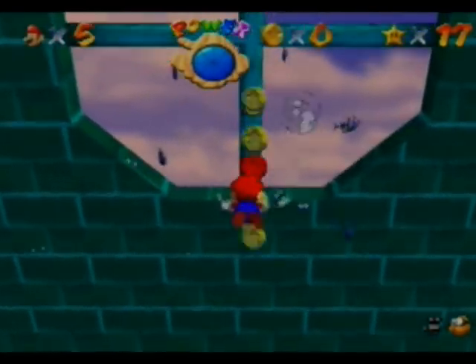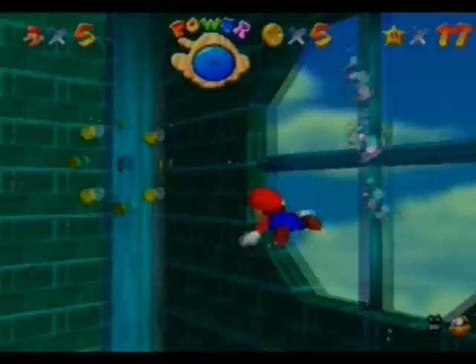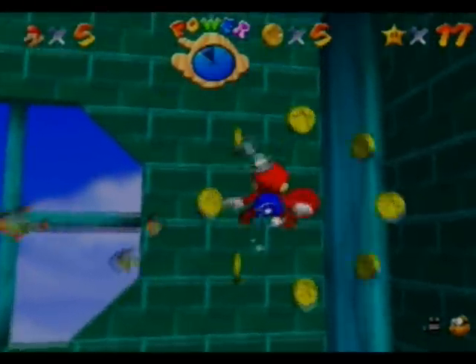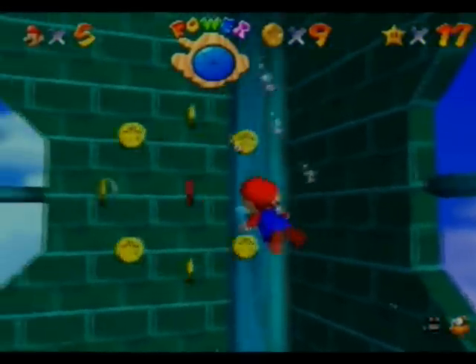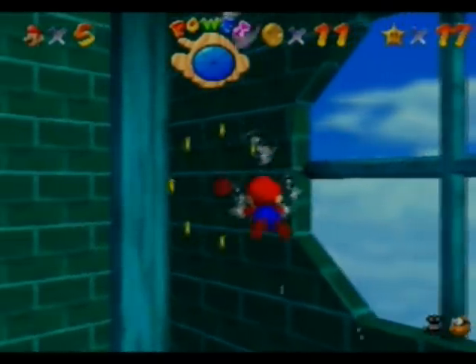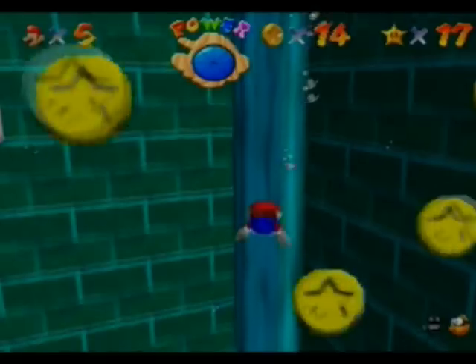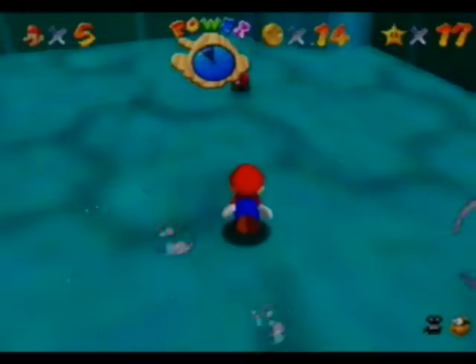There are 15 secret stars in the game — that includes the wing cap stars. So there's 3 of those, plus secret stars you can find throughout the castle and in the Bowser stages. I'll get to the Bowser stages when I actually get there. Anyway, this one's really simple — it's one of the easiest stars in the game.